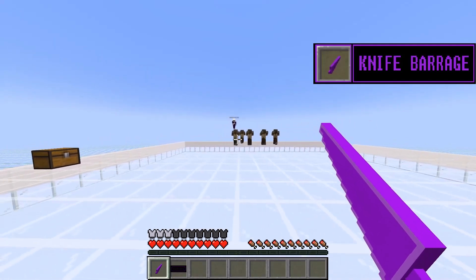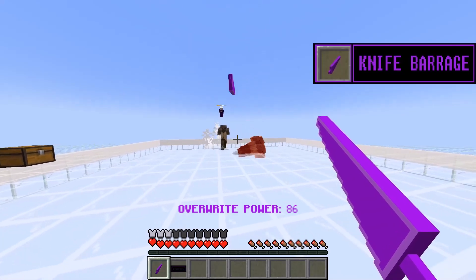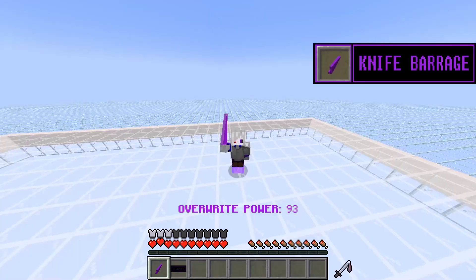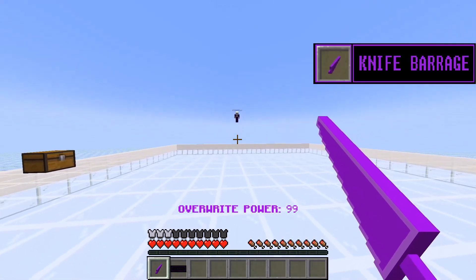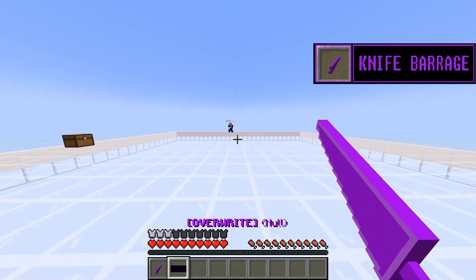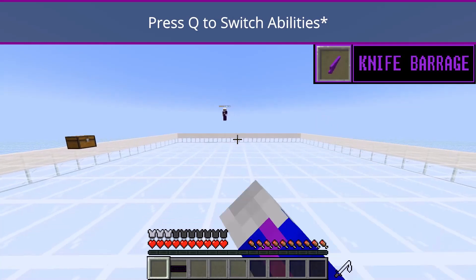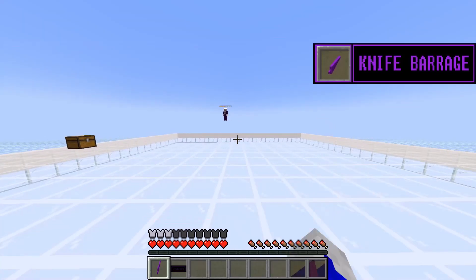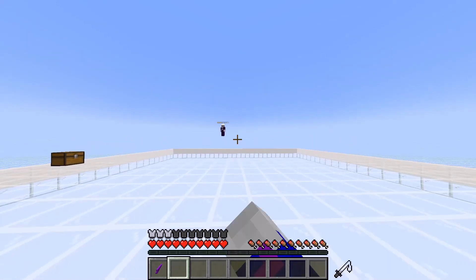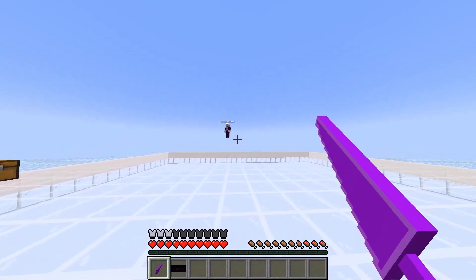Alright, so this one takes up your override power. Like, it looks great. Alright, the next ability. The way you switch abilities is you press Q. It works even in a second slot. So the next sword ability is called Agility.